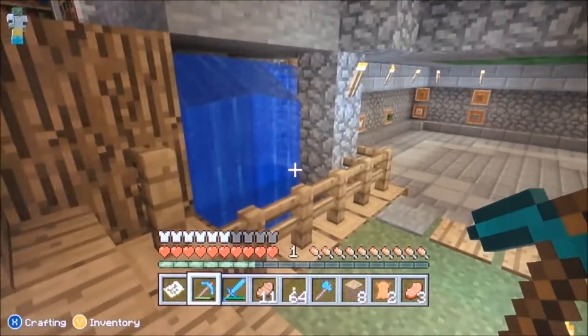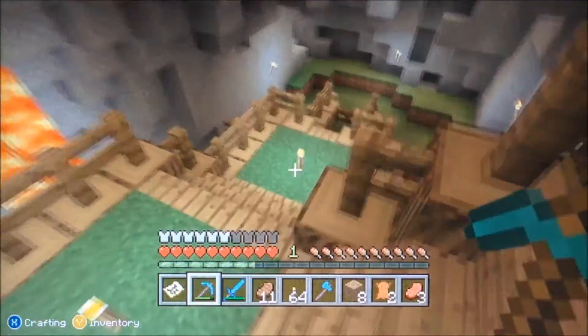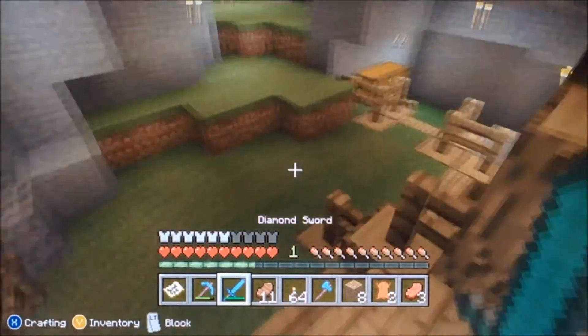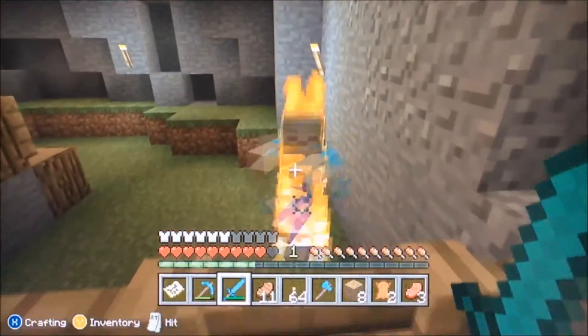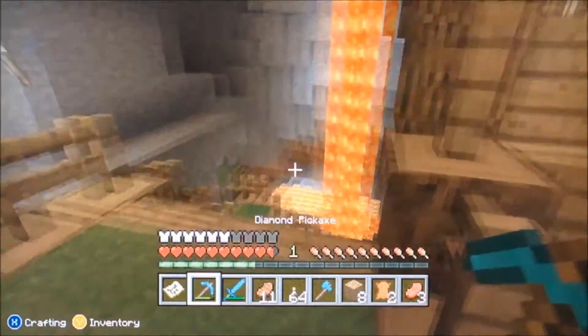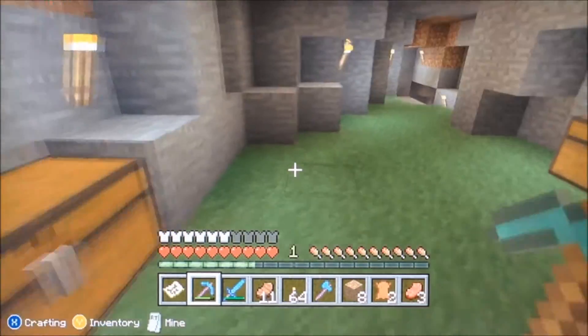4J Studios tweeted that a mashup pack makes Minecraft look like another game — so it's a texture pack, plus skin pack, plus user interface, plus music, plus a theme world. Basically what this means is skin pack 5 is coming in this update, texture pack support is coming, more interface, music, and world creations are all coming in this update.